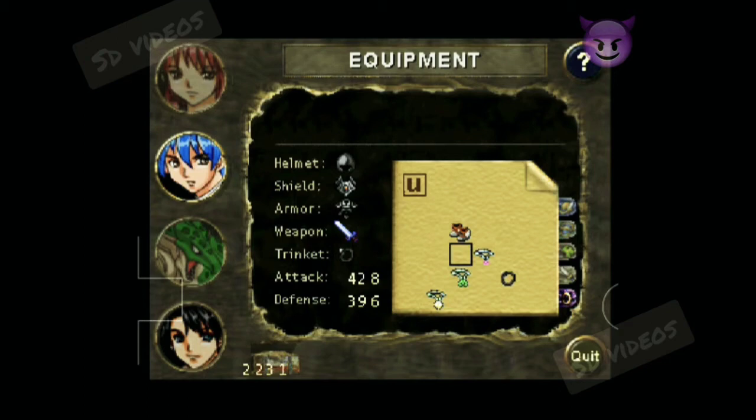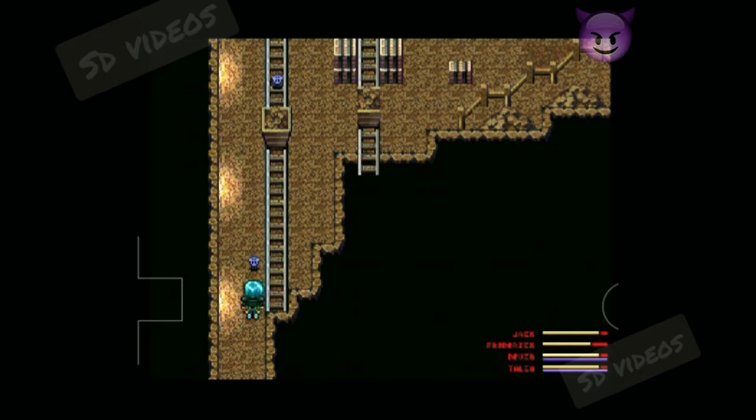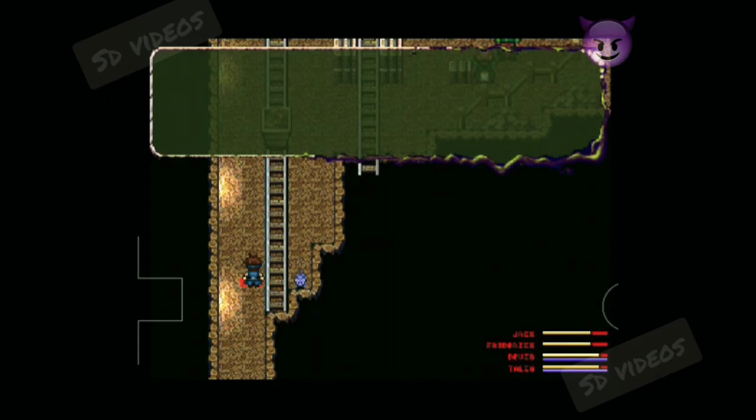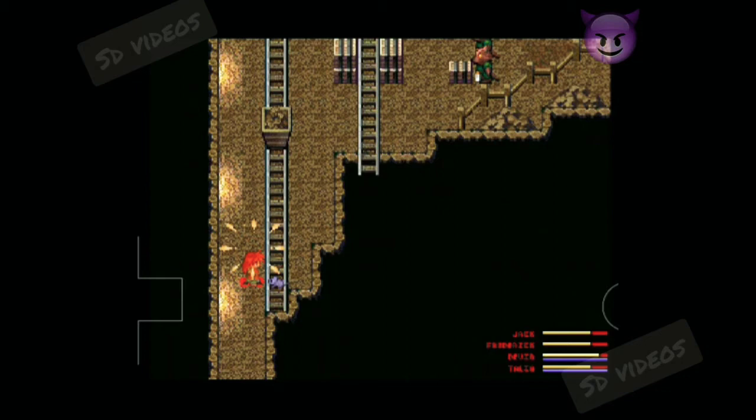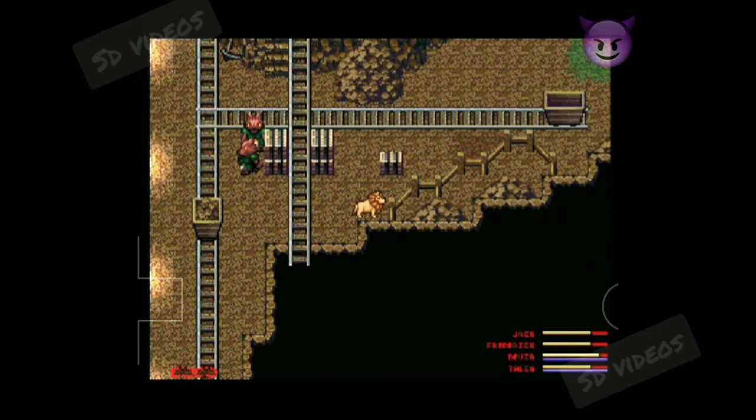When everything is clear here, before moving to the next level which is Tavendron - which is outside of this mainland - we will have to grind ourselves to a good level, and this is the best place to do that. We are in the second part of this mine and it's just over here. 50 gold pennies - okay, that's good, it's coming like free.